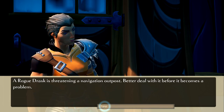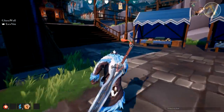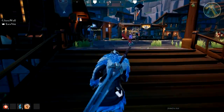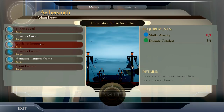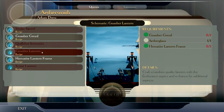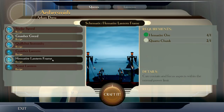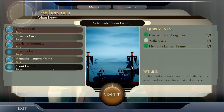New quest: Rogue Drask starting a navigation outpost — better deal with it. Hunt and slay the Rogue Drask. I need to re-dye my armor because I upgraded it. Let me go talk to the lantern guy — see if I can get a new lantern. The nasher one is the good one, I still use that. The shrike lantern gives you gains and focus aspects; when activated it greatly increases your stamina for a short time.